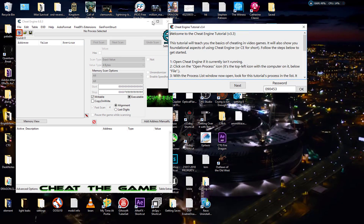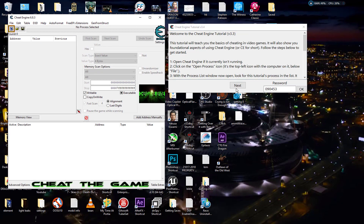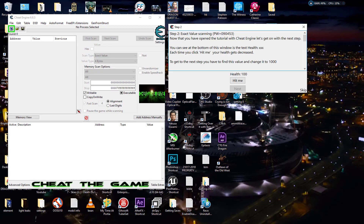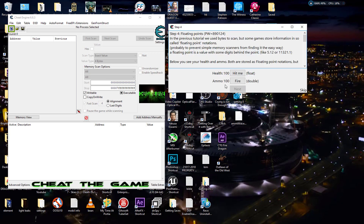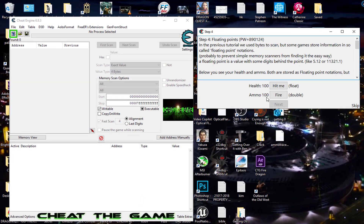So what I'm going to do is use the Cheat Engine tutorial. You can see here the ammo is 100, but it is a double value — meaning this 100 is being stored as a double 100, which is taking up two addresses in memory.